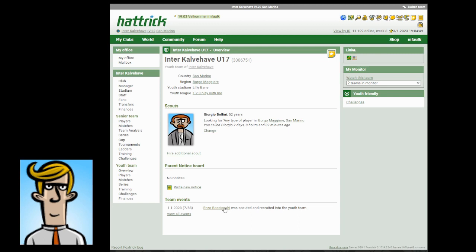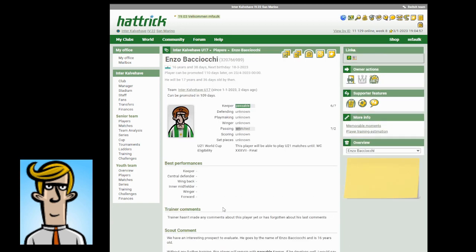Let me show you the player I recruited this Sunday — I was quite lucky. Enzo Pachyoki. He's at least passable in keeping, which is 6 out of a possible 7 skill points you can reach within the youth team. Speaking about skills, the max on the senior team is level 20 in each of the categories: keeper, defending, playmaking, winger, passing, scoring, and set pieces.